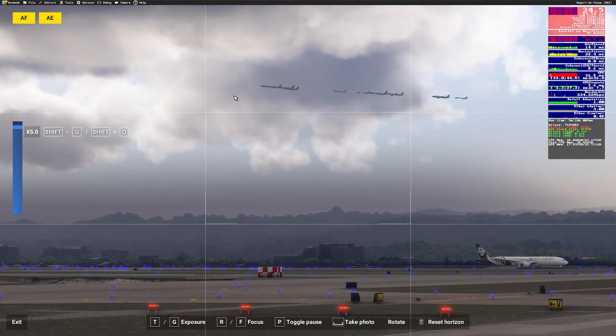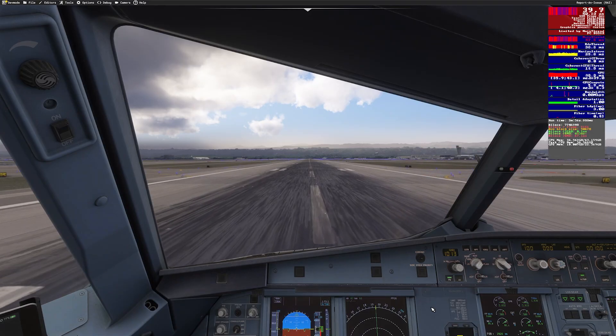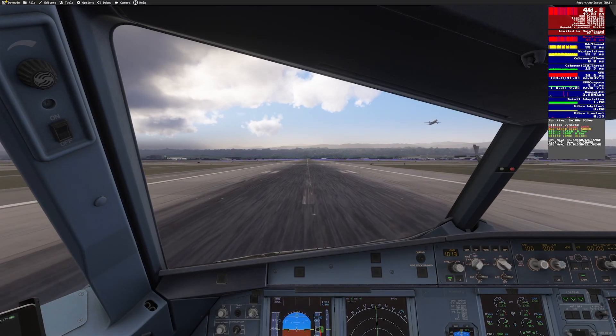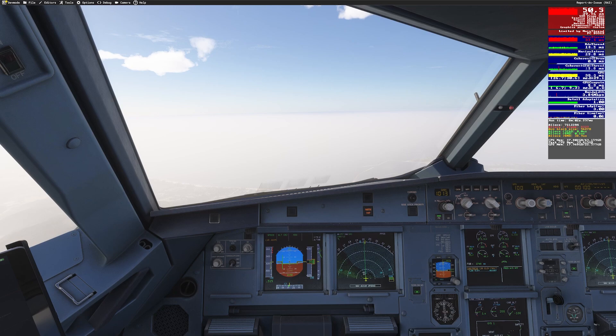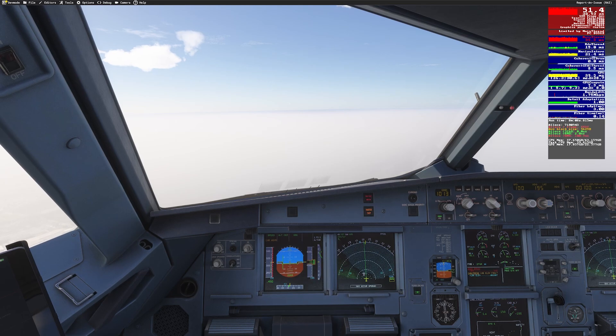To really push my system, I tested third-party add-ons: Flightbeam's KSFO Captain's Edition paired with the Phoenix A321. On the runway, FPS ranged from 35 to 45. But once I climbed away from the airport, FPS rose to 50+. The combination of visuals and performance here was impressive.